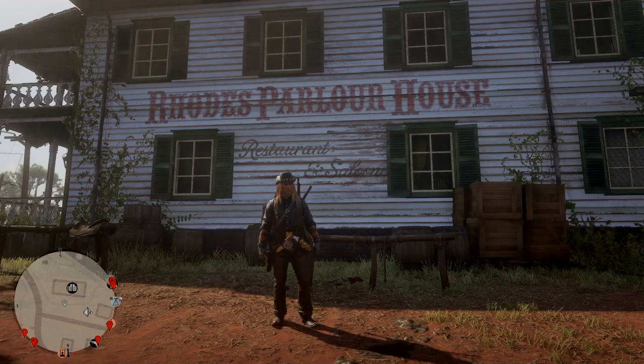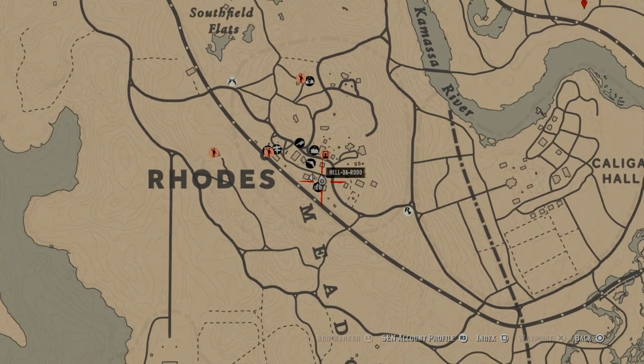First thing you wanna do when you spawn in on Red Dead Online is make your way over to this little shithole in Rhodes. Be careful of ol' griefers, make sure you're in defense mode.